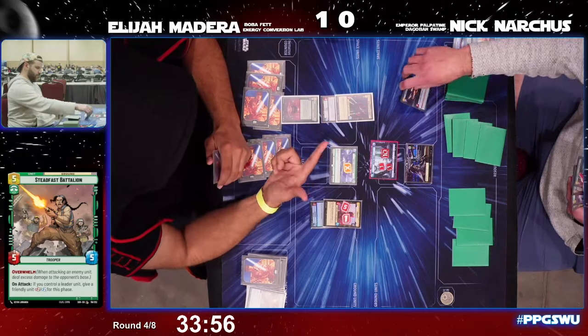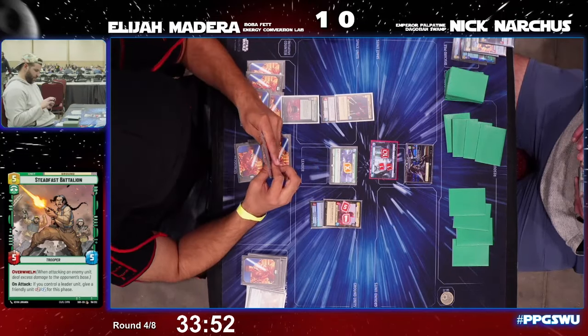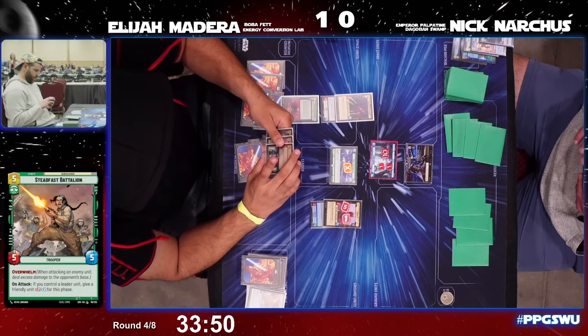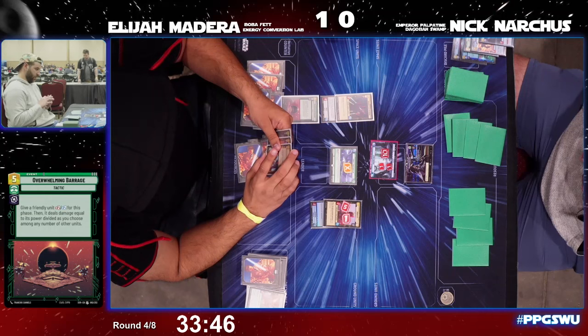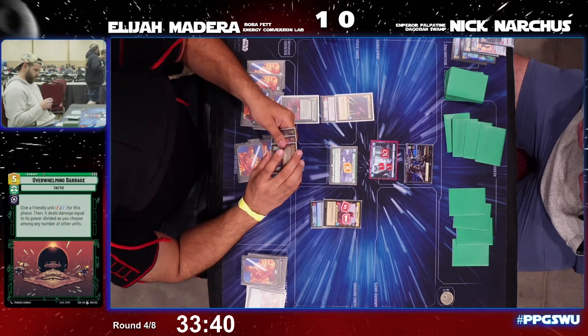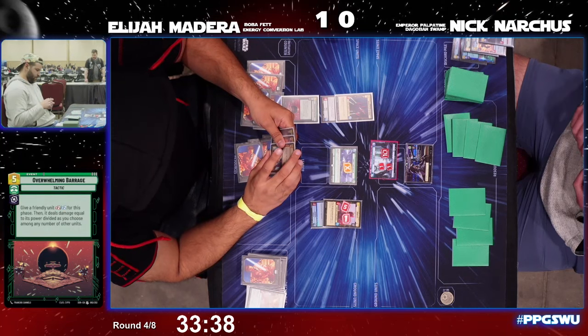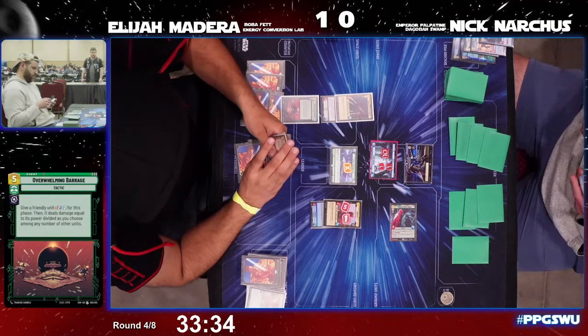Here comes Overwhelming Barrage, which will remove the System Patrol Craft and the Seventh Fleet Defender — a very real threat this turn. Now five power in space but he still has four resources available, and it's going to be Emperor's Royal Guard — Sentinel on the ground.